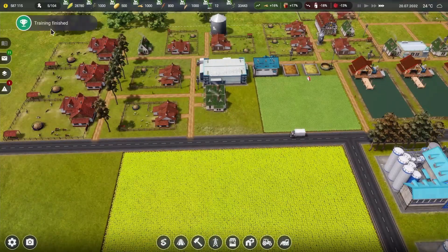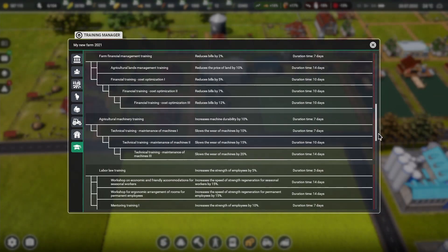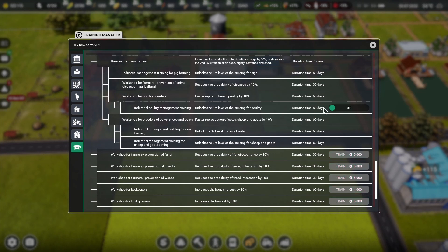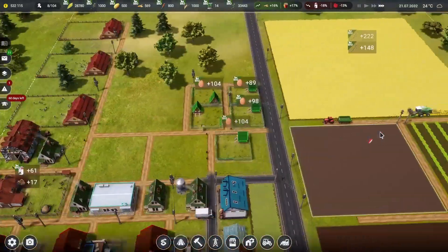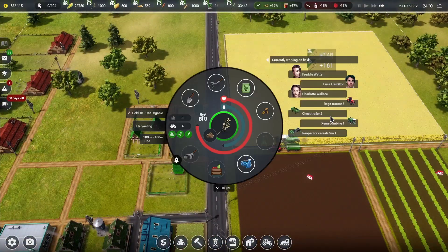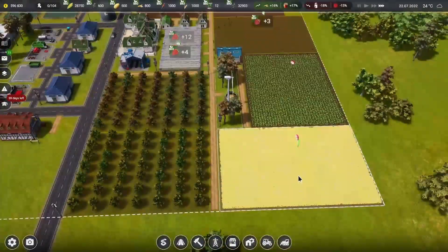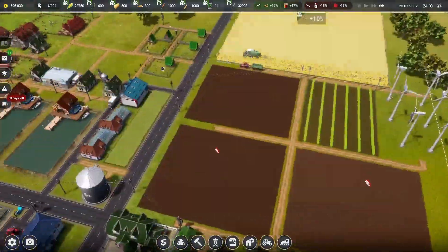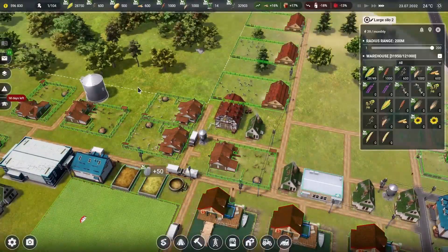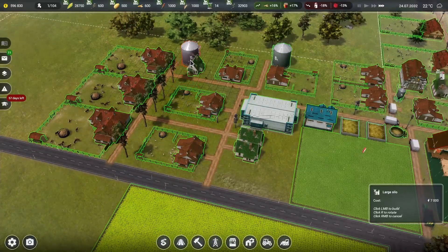Training is now done! We'll go ahead and drop in the last upgrade to get the large pens for the chickens, and then we should be good. Everything looks fine. Here comes our wheat harvest — this is actually pretty good. This field is also ready to go — man, this is going to bring in so many resources!